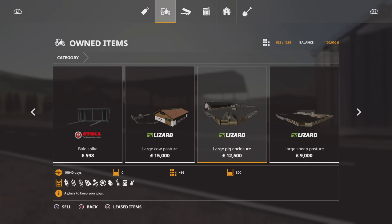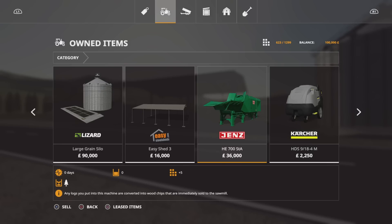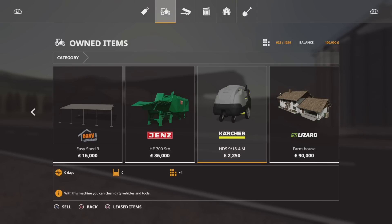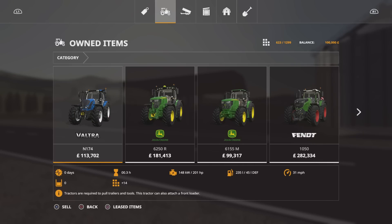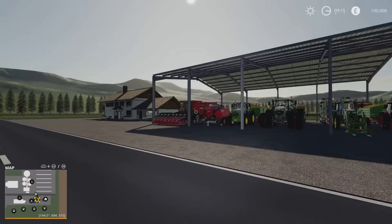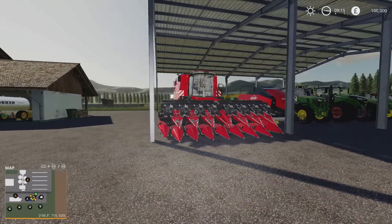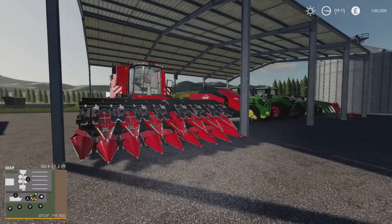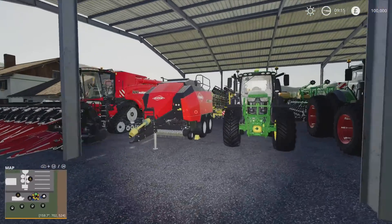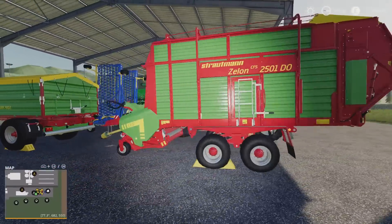The seeder is the Great Plains YP2425A, which means you can pretty much put anything in the ground you want. We've also got the cow pasture, pig pasture, sheep pasture, horse paddock, chicken coop, silo, easy shed, static wood chipper, pressure wash out, and the farmhouse. We do start with an absolute ton of stuff. I don't think I've ever come onto a map with so much start machinery ever — there's so much stuff here, it's incredible.